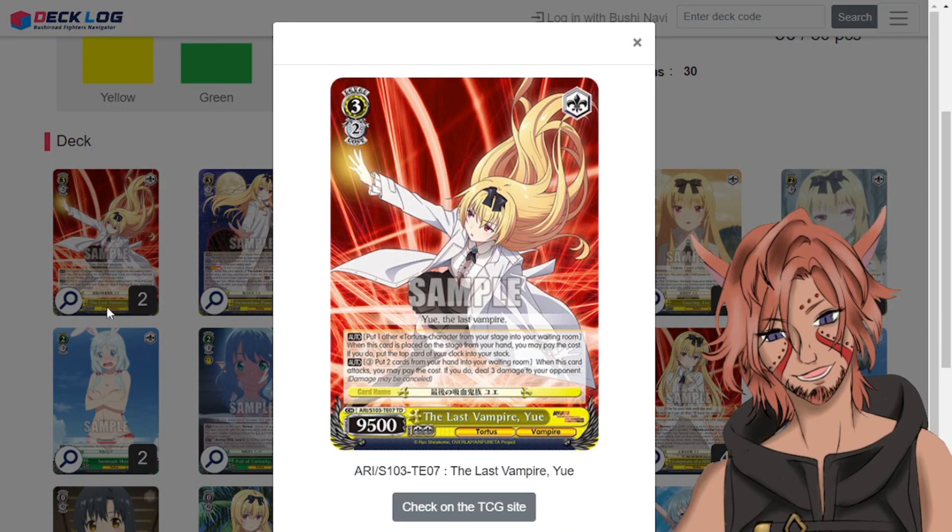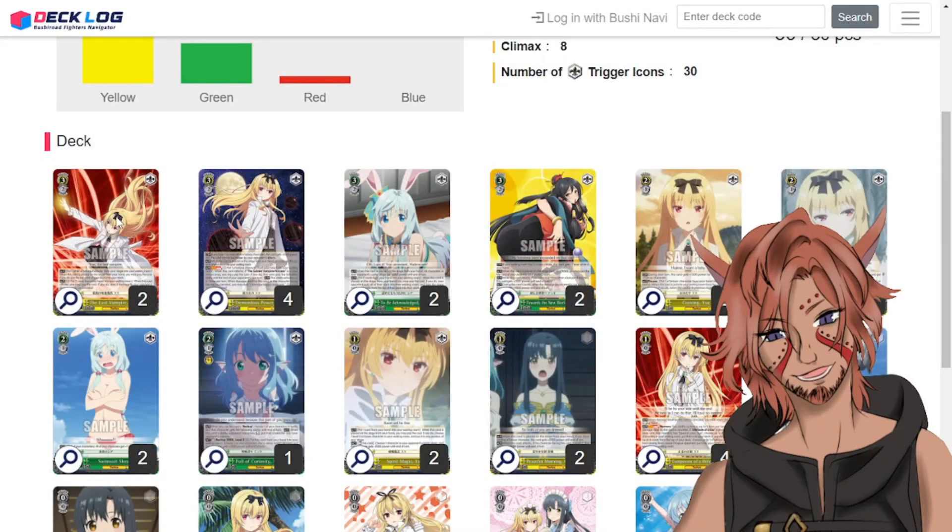First we have the Last Vampire UA — it's a 3-2-95 from the trial deck. When this card is placed on stage from your hand you may pay the cost, which is sacking another character. You put another Tortoise character from stage into your waiting room and if you do, put the top card of your clock into your stock — a very nice stock healer. When this card attacks you can pay three and pitch two; if you do, deal three damage to your opponent. Even for a trial deck card this is really cool and I felt it was very necessary to include.